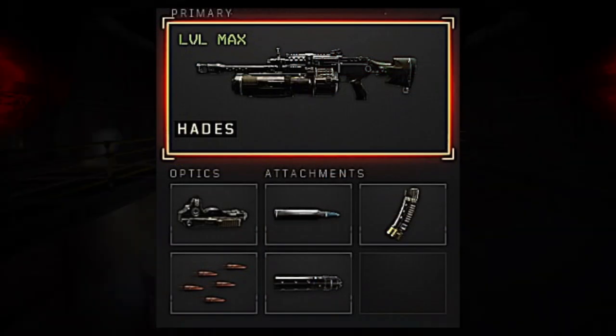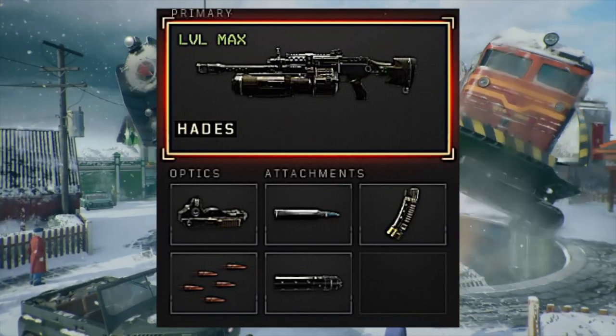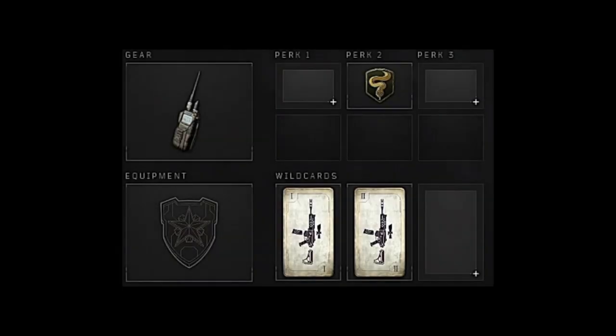All right guys, so for attachments we're going to be using the evil sights, FMJ, hybrid rapid fire, and suppressor. For gear it's going to be compsec as always, and for perks it's going to be cold blooded. Hope this class helps y'all — let me know, drop a comment.